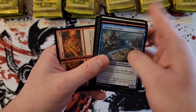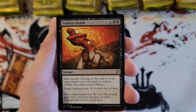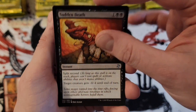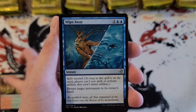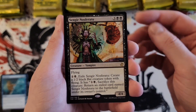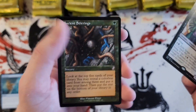I'm going to go through commons quickly because who cares. We got Sudden Death — that's an uncommon — that's common. Not that uncommons are particularly spicy in this set, but there are some cool ones. And we have Sengir Nosferatu for our first rare, and we've got Ancient Stirrings old border, which is pretty cool.